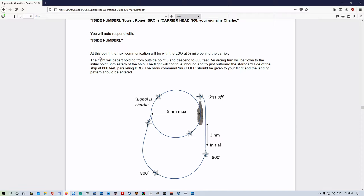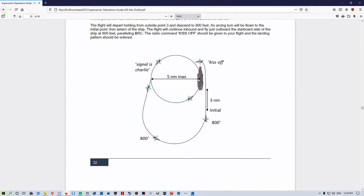So we're going to have no more communications until we're about to land on the deck catching that sweet three wire. The flight will depart holding from outside point three and descend to 800 feet. An arcing turn will be flown to the initial point, three nautical miles astern of the ship. The flight will continue inbound just outboard the starboard side of the ship at 800 feet paralleling BRC. The radio command kiss off should be given to your flight - we don't need to worry about that since we're going solo, but in single player with AI aircraft you'd call kiss off once you get past the ship.